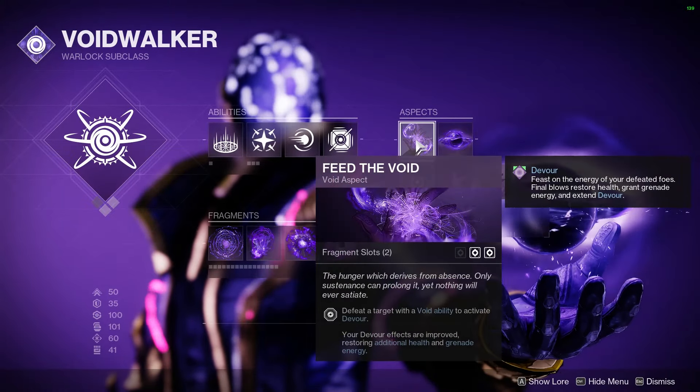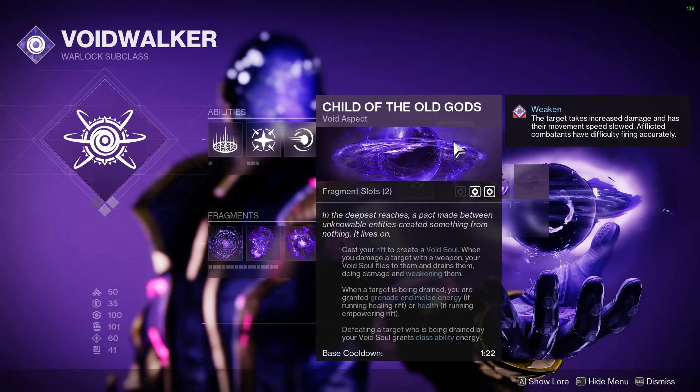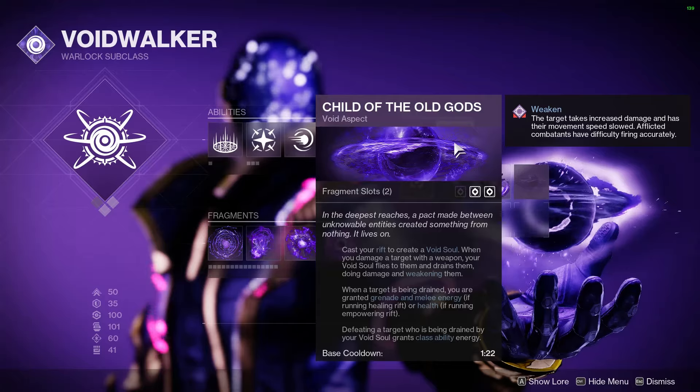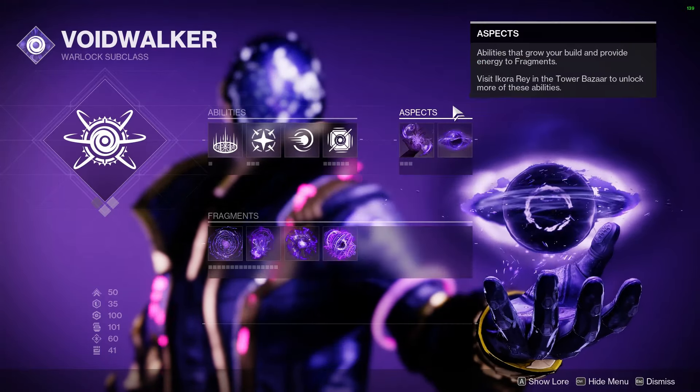Over here on the aspects, we have Feed the Void for some Devour procs, and we have Child of the Old Gods — which we call Clarence on my channel. Clarence is my son from the Void. You spawn your rift down, this little guy goes out, locks down some area, does some damage, weakens targets — a lot of good stuff for us.